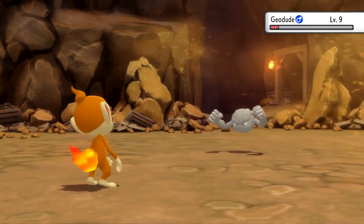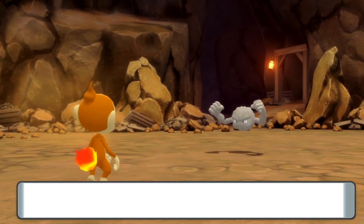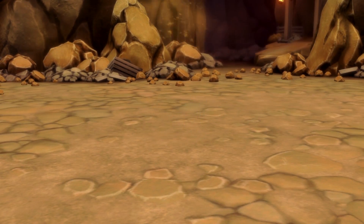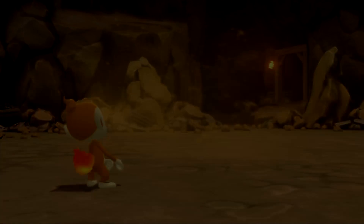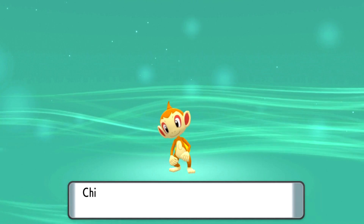At level 14, Chimchar will evolve into Monferno, which is a Fire/Fighting Pokemon. On top of that, it will also learn Mach Punch, which is a physical fighting move that's a priority move as well, meaning it will always go first.